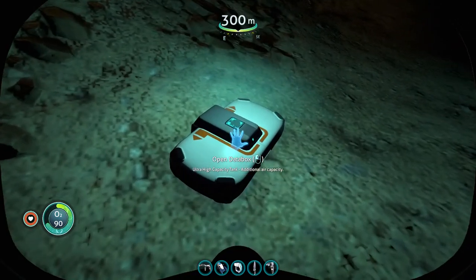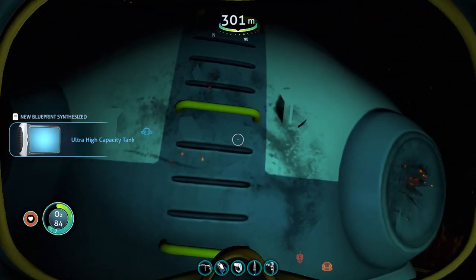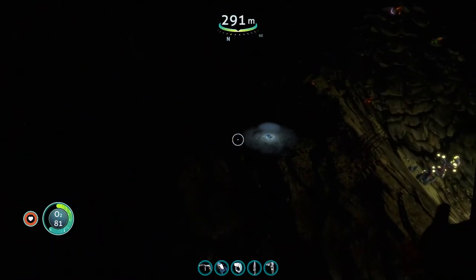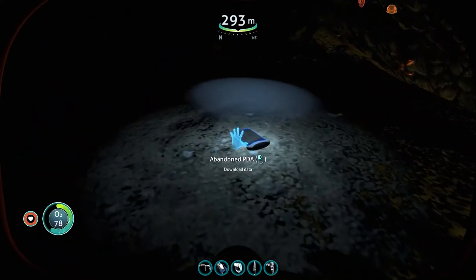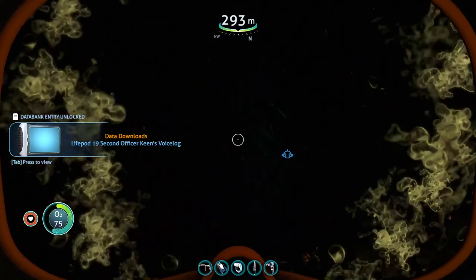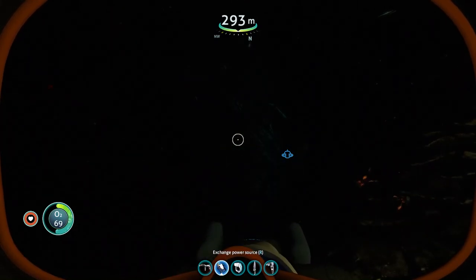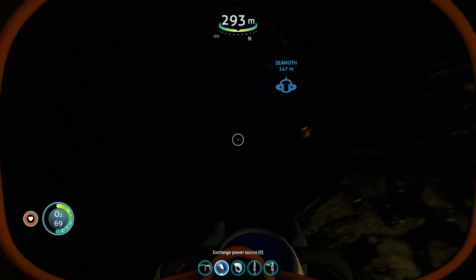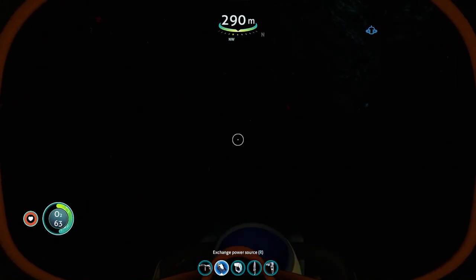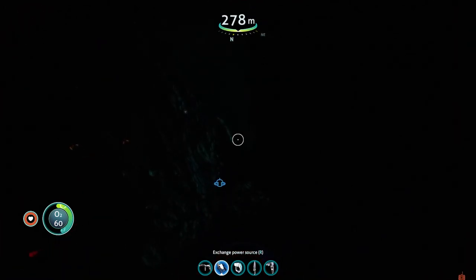Let's see what we've got here. High-capacity tank. We've got a PDA. Let's use our sea glider here — we've got to go get some more oxygen real quick.